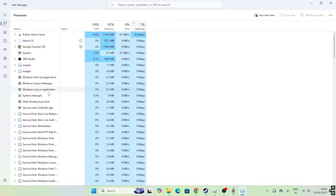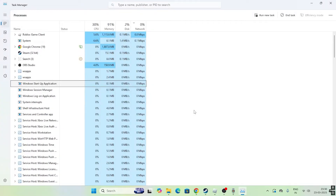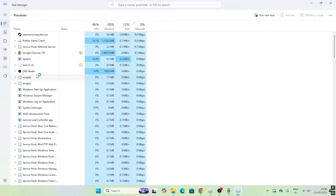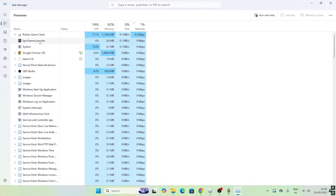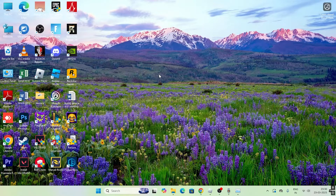Scroll down and remove unwanted things. For example, if something is not needed, go ahead and end the task. Similarly, you can end the task for Steam if it's not needed. Do a cross-check to see which apps are using the most CPU and remove the unwanted ones. Keep Roblox, Google Chrome, and anything you need, but remove things like Epic Games Launcher.